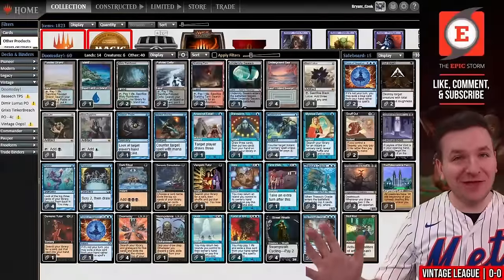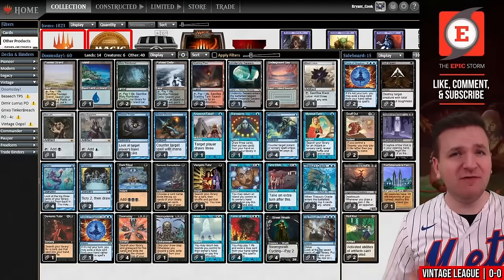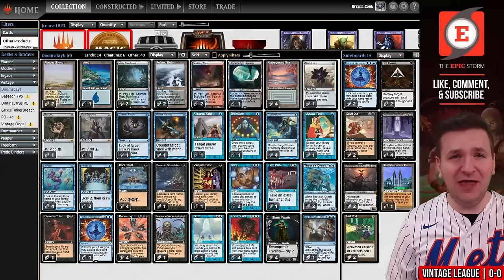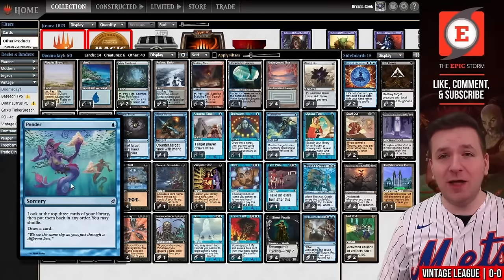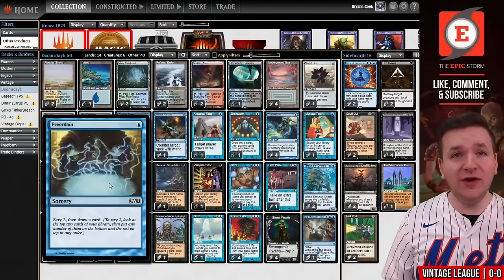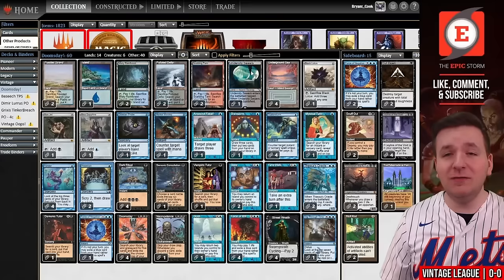We're allowed to play four copies of Ponder in Vintage. The best deck for it is Doomsday. If you look at some previous Doomsday lists, you'll see cards that maybe don't seem up to snuff for Vintage power level — things like Sleight of Hand and Consider. At the time, the best cantrip you were allowed to play four of was Preordain. Well, now you can play four copies of Ponder. We're still playing two copies of Preordain in the slots that were once Sleight of Hand. But now we get to play four copies of Ponder, and that's really the major upgrade here.